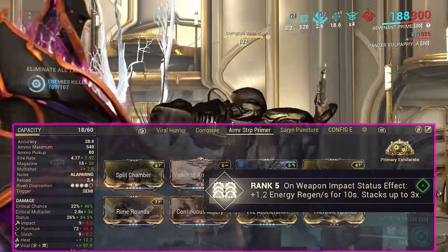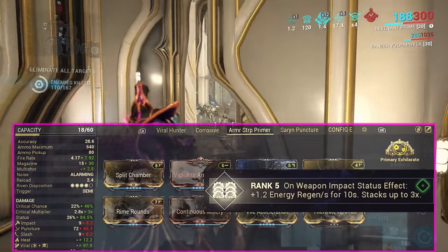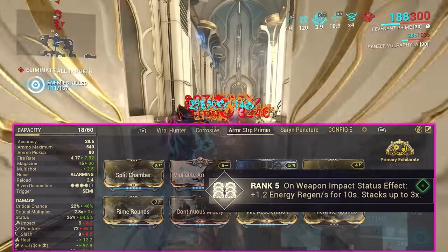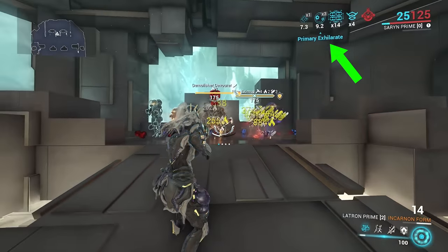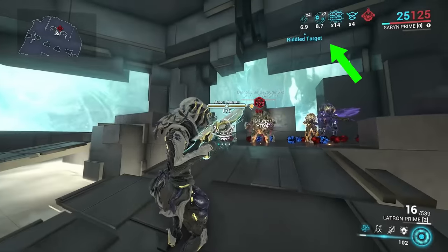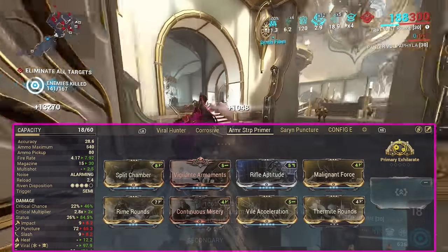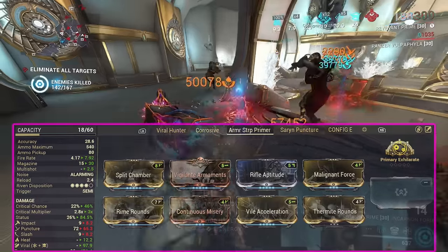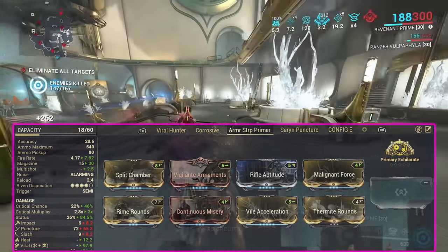For the arcane slot, use the new Primary Plated Round arcane for 36 energy every 10 seconds. Getting impact procs with this weapon is super easy because on the direct impact of the incarnon form it has a forced impact proc. This is a really cool utility weapon, but admittedly it's not a great Condition Overload primer since it only applies 4 or 5 status effects — so you may need to pair it with a secondary weapon that's a proper primer.